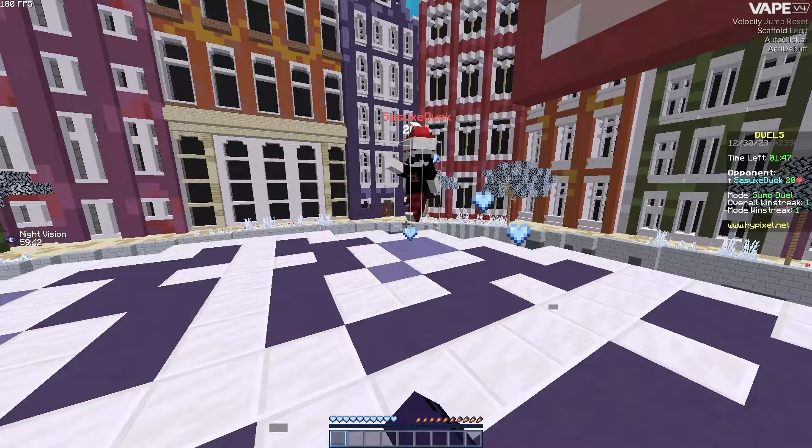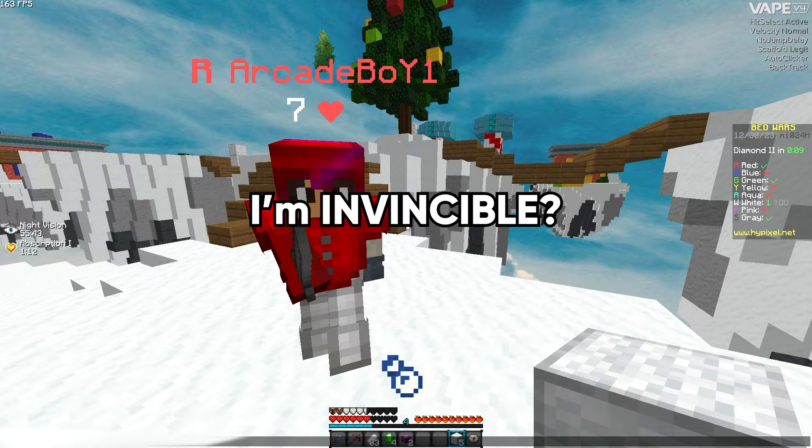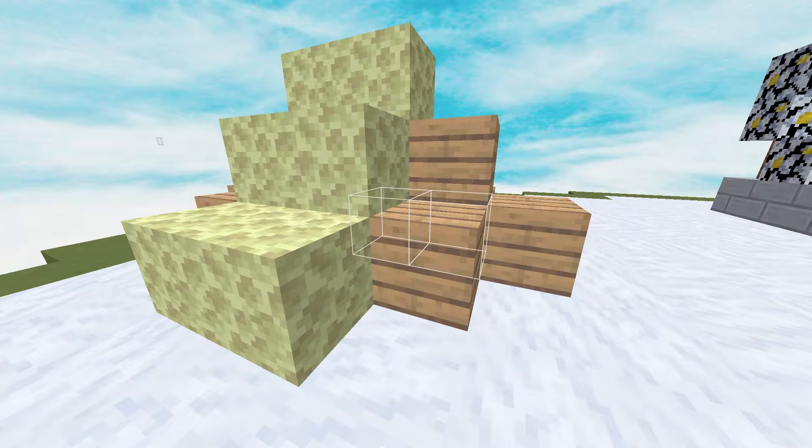Visual modules are also very important. Search is a very underrated module, especially in bedwars. Use this to know exactly where a bed is and never fall for a trick bed defense again. Also if you're a person that has FPS problems when using Vape, make sure to turn on cache data to have a much better experience, but most likely this is already activated for you.